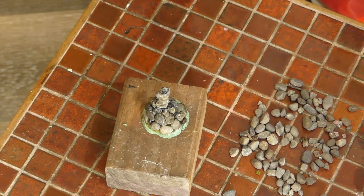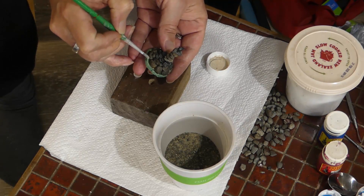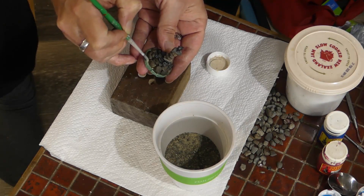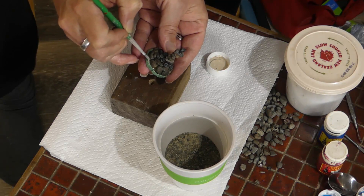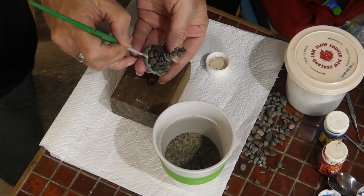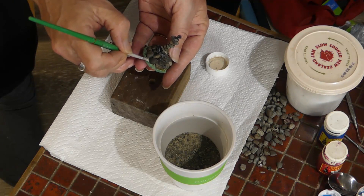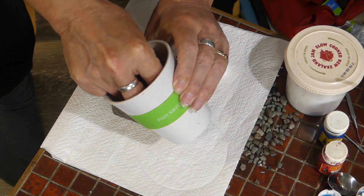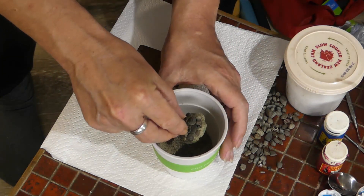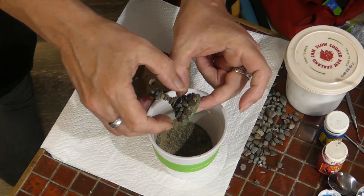I'll let that dry for a couple of minutes and then address just a little bit of detail on the base before it goes off for spray paint. Just where there's the exposed flat area of the base, I'm going to put a little bit of ground cover on. I've got some watered down PVA - I don't worry too much about the colour. I'm just getting in between those bottom rocks and then dipping it into builder's sand, giving it a shuffle around but trying to keep the pressure off that spire because it's likely to be a bit on the fragile side.